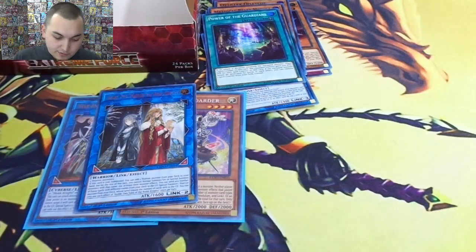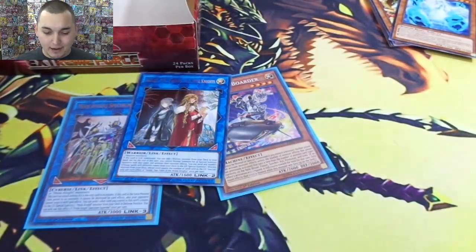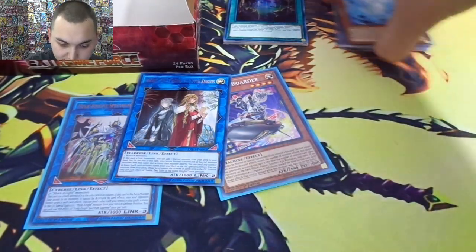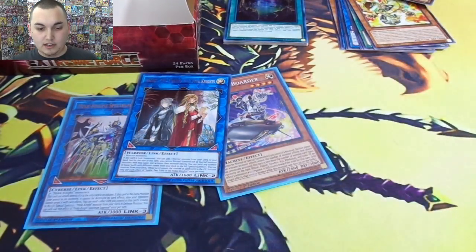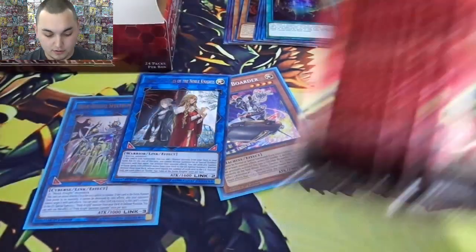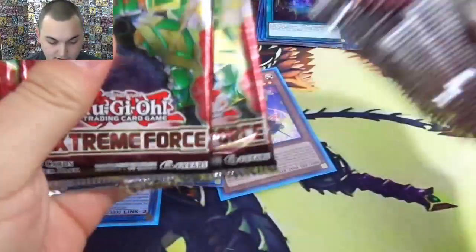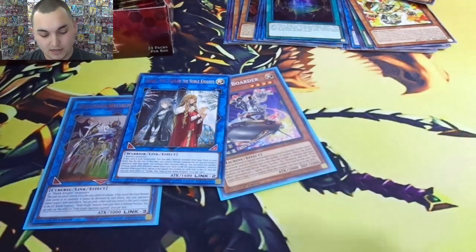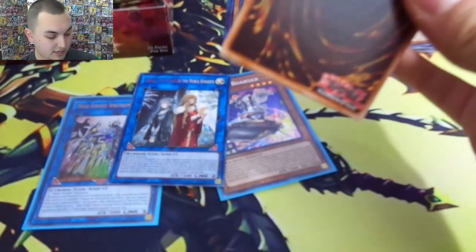Looking good so far — pretty good first half of the box. Got our Noble Knight card which I was really looking forward to, and it's actually kind of funny because it's like 15 bucks. We're going to try and map it so that should end us on a secret. I don't remember where the other ultra rare was because it was in the middle of the box, so let's see what else we can get.